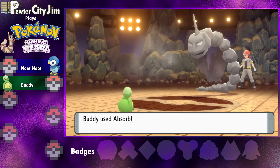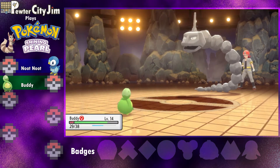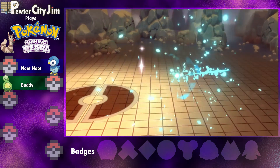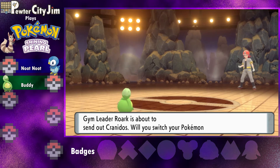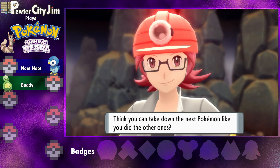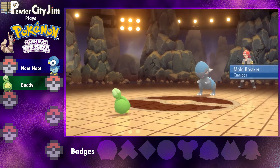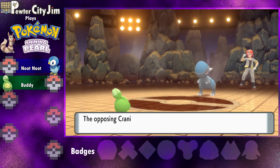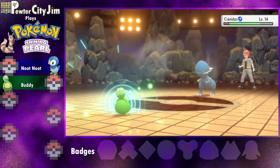He used a Potion — just a regular Potion. Slap, slap, okay — and you're done! Onyx fainted. Did you see that? He must have stickers on his Poké Ball! That's how you know this Pokémon is his favorite — he's just got stickers for this guy.